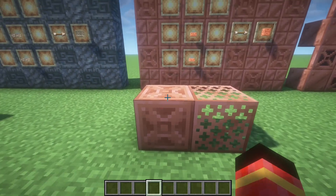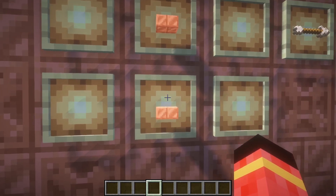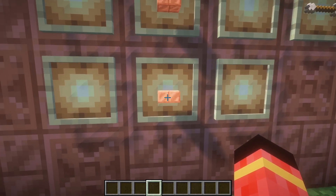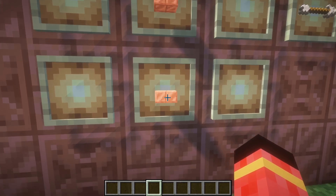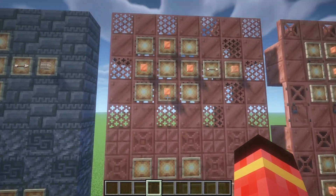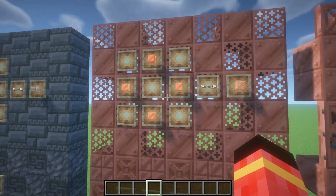Now we got the chiseled copper block and the copper grate. The chiseled copper block is created from two cut copper blocks, made in this position.